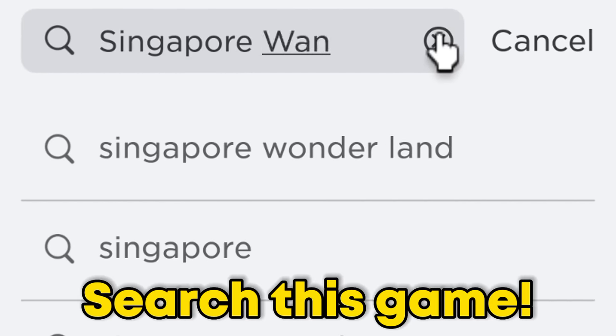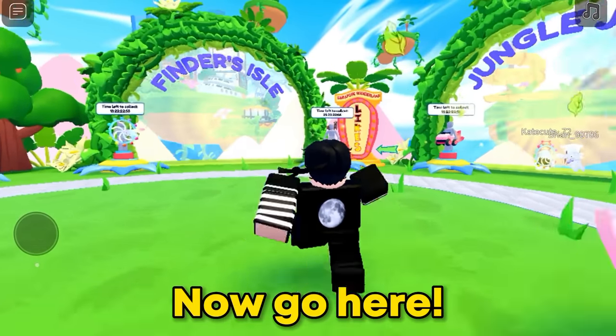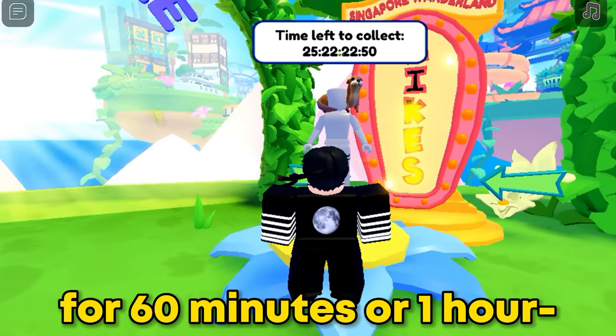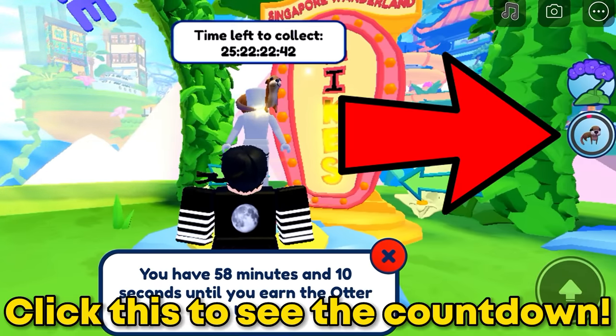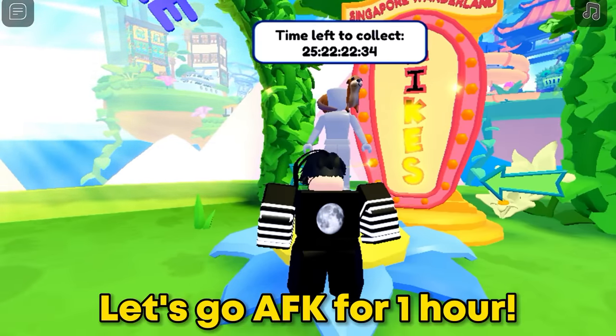If you see this badge, that means you got the item. You will get these goggles. Search this game. Join Singapore Wanderland. Now go here — you just need to play AFK for 60 minutes, or one hour, to get the free item. Click this to see the countdown. Let's go AFK for one hour.